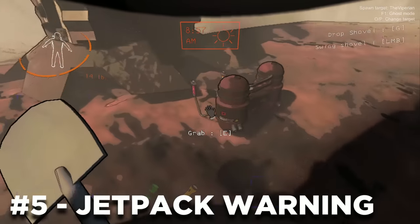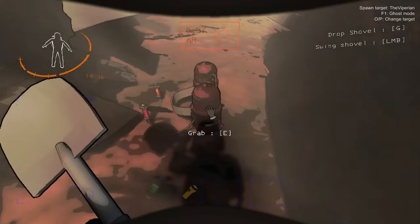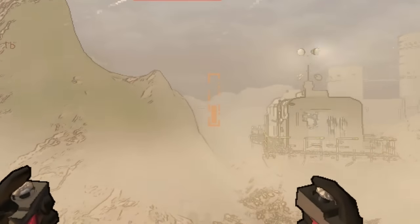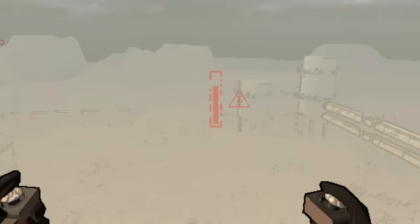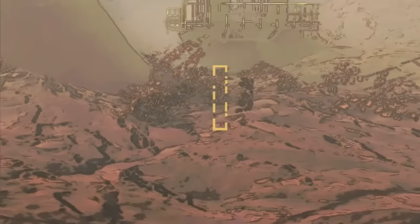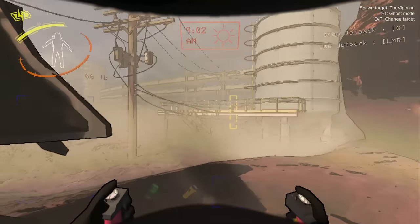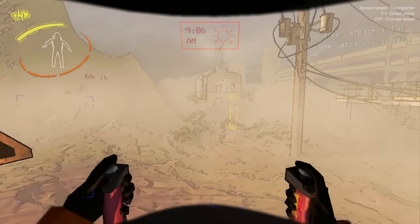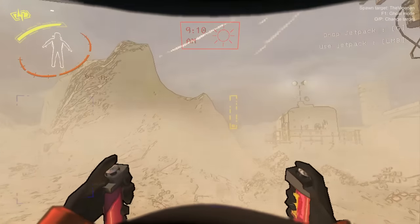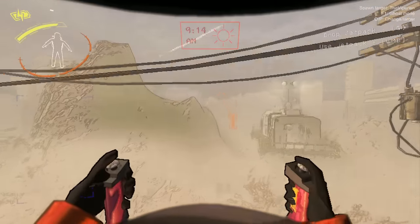Next up is the Jetpack Warning mod. Some of you may or may not like this one, but for those who do, it has a visual and audio indicator to show how hot the Jetpack is before it actually explodes. It's a client-sided mod so it only works for those who installed it. If you want to keep the surprise, maybe skip it — but if you want to enhance the Jetpack UI and make things easier, go ahead and try this one out.